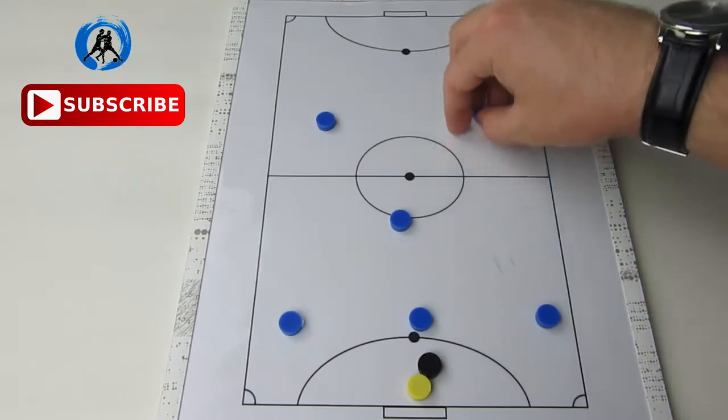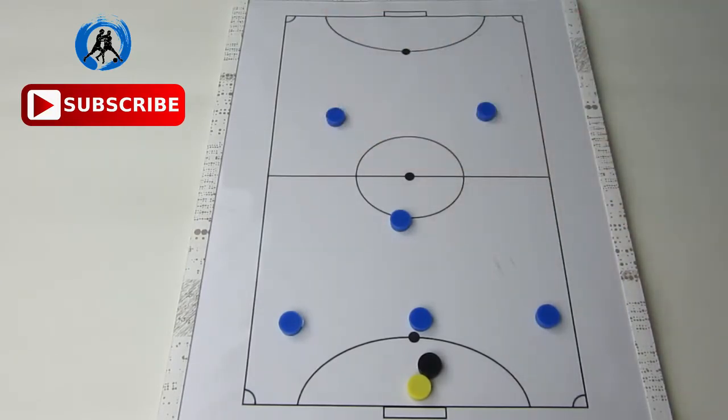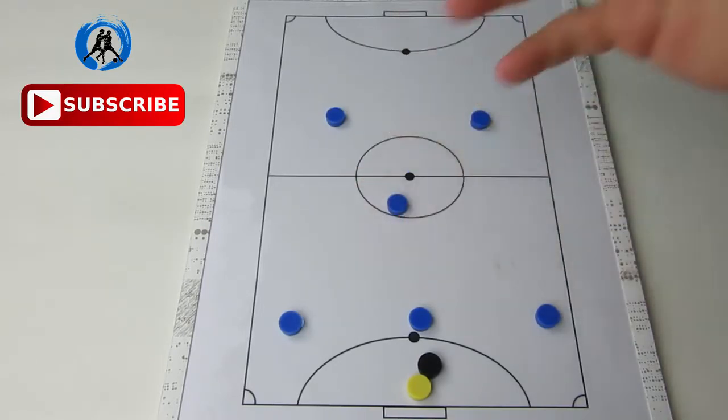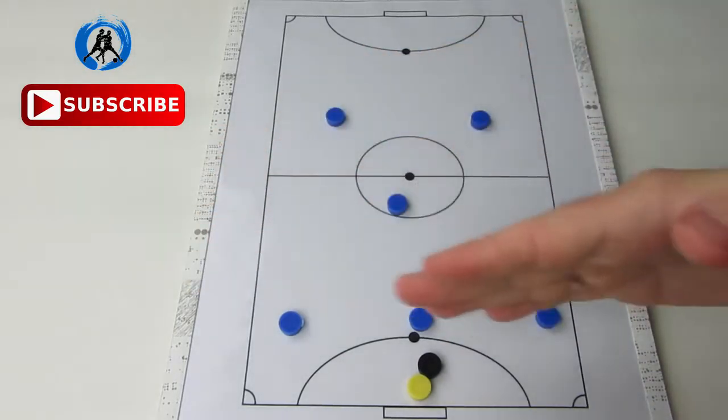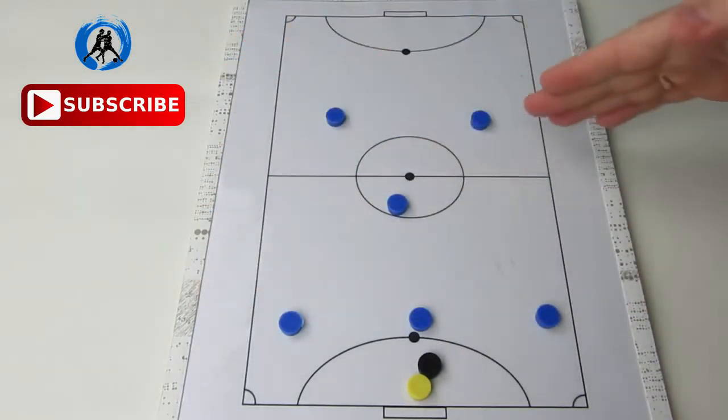You have a pretty good and balanced attack because you have two strikers, and you have one player in the middle whose main job is to connect the two lines — the defensive line and the offensive line.